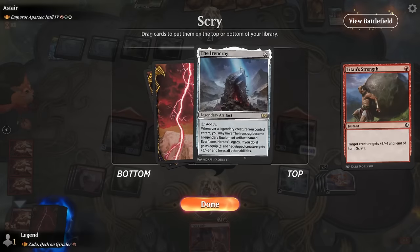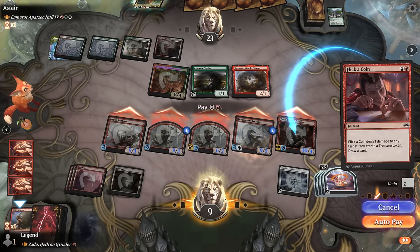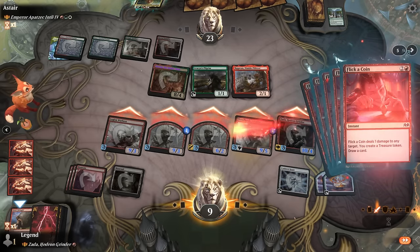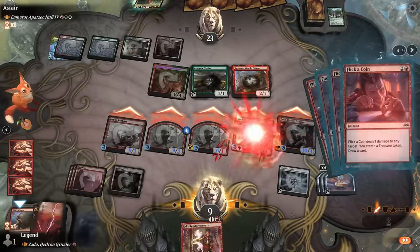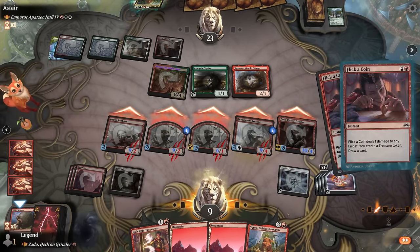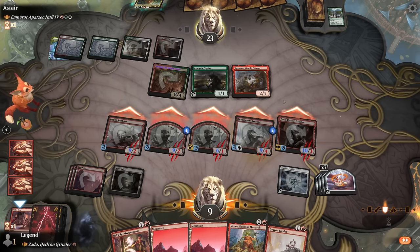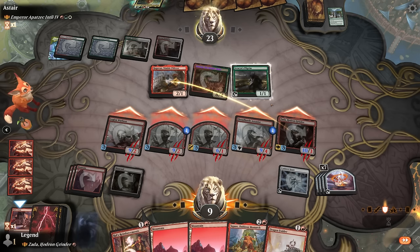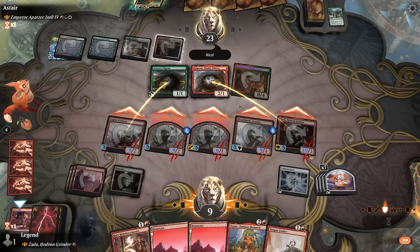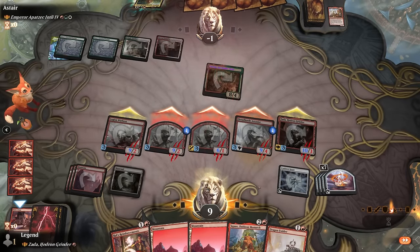Bottoming lands. Using Flick a Coin on opponent's creatures is also an option to remove a blocker. Let's do the math to see if we have lethal — yeah I think we're probably at that point, but this is more exciting. We get to draw five cards and make five replacement treasures, hopefully finding a pump spell we can still cast. Not quite, but the opponent still looks to be in trouble. This has them taking 24, so just enough for lethal — and we would have still been able to make plenty of blockers afterwards. On to the next one.